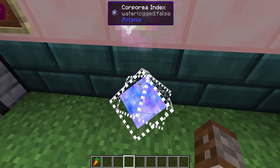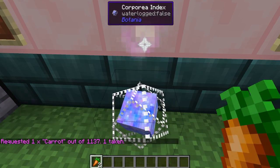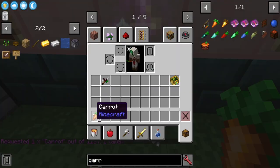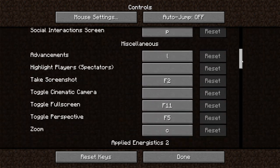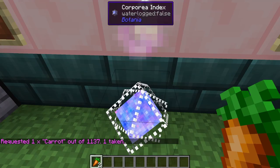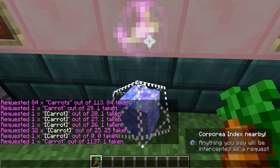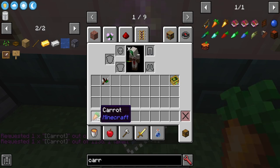If you hold an item in your hand and just say 'this' it will give you that item from the system. You can also set a key bind in Botania's settings — the corporea request system. Set it to a key like J: pressing J takes out one, holding control gives half a stack, holding shift gives a full stack, and pressing both gives a quarter stack.